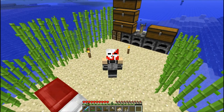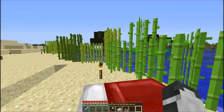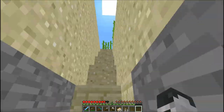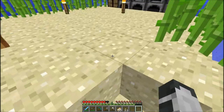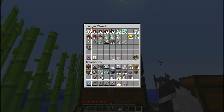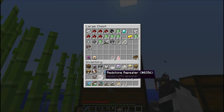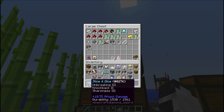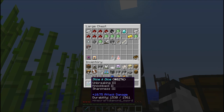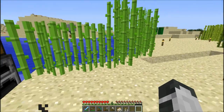Welcome back guys, today we are on the meat department server and my base looks a bit different from last episode. I went caving for a bit, got a bunch of iron, redstone, and diamonds. I used some of my diamonds for my boots — I've got Protection 4 and Feather Falling 3 on them, and for my sword I've got Knockback 2 and Sharpness 3.